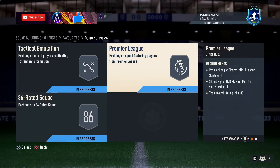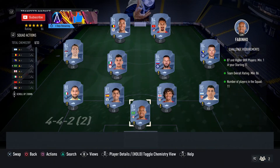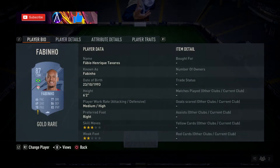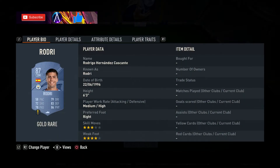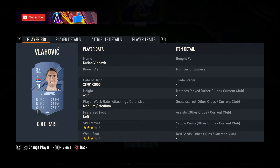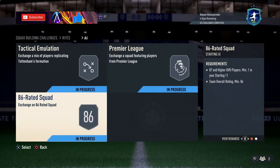And 90k for the 86-rated squad — all you need is an 87 plus, and we've got plenty of those in this team as it's the cheapest way to do it. We have three 87s and an 88. Players are: Fabinho, Akuna, Trent Alexander-Arnold, Rogery, Donnarumma, Handanovic, Pellegrini, Dzeko, Vlahovic, Savage, and Tillemans. That is your 86-rated squad done at 90k.